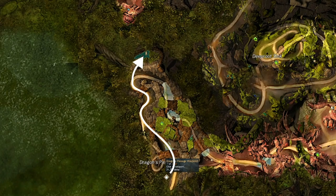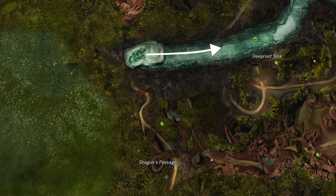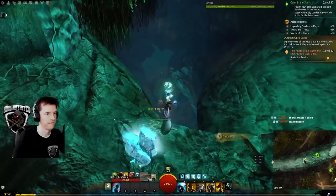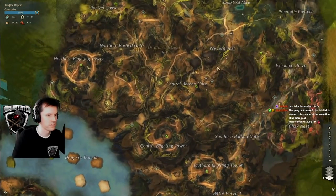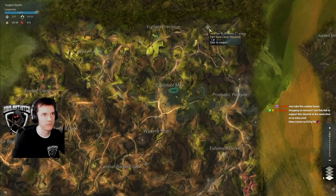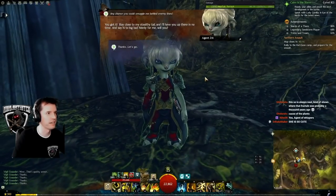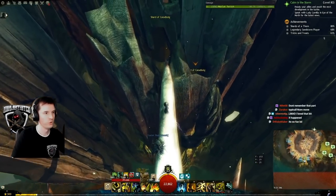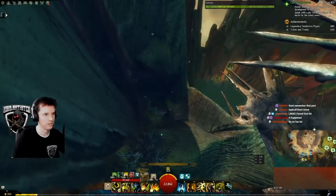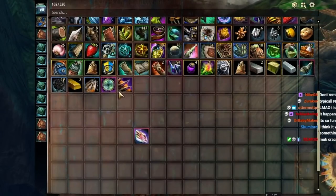Number three: Tangled Depths, Dragon's Passage Waypoint. Head north until you hit the water, swim down then east — it is on the way to the Hero Point. The last one: Pact Base Camp Waypoint in Dragon's Stand. Talk to Agent Zri and ask her to be smuggled behind enemy lines. She will teleport you into the story instance where you fought Faolain. Climb the spiral and look for the shard. Achievement complete — you are rewarded with Spiritwood Scion.